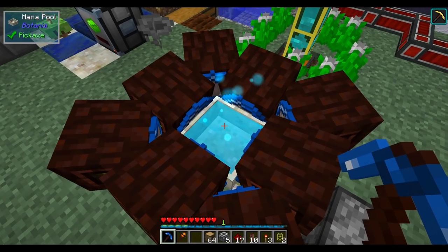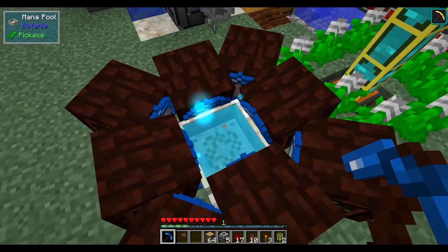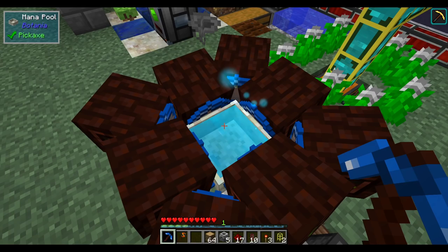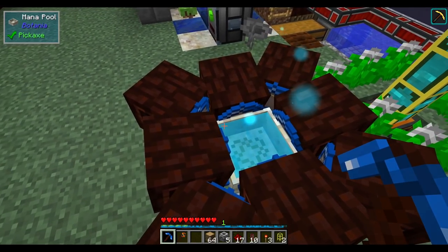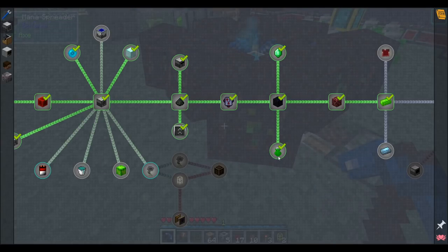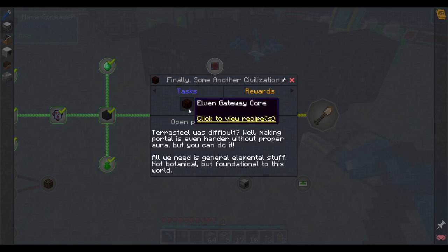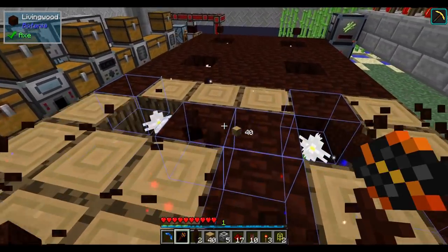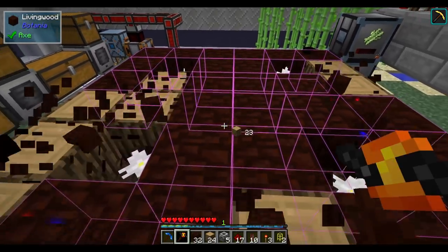Using this mana to craft on the runic altar is going to be a little difficult. Hopefully we just don't need to use a runic altar again until we can make the Botania portal. The sparks are gated behind the delving gateway, so if we can make that, things get a lot easier.